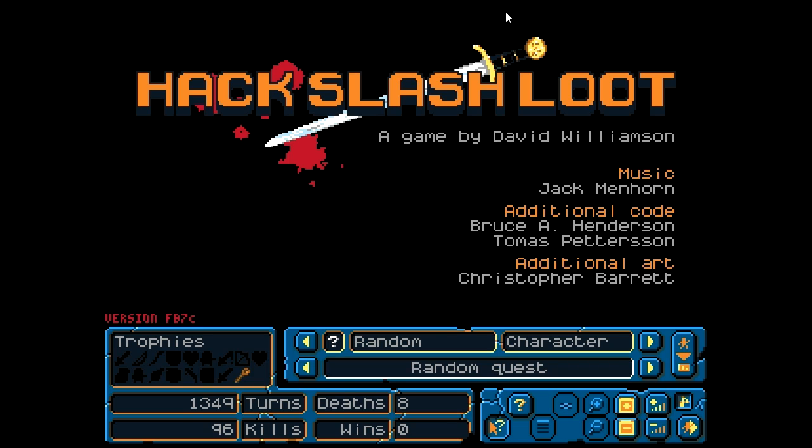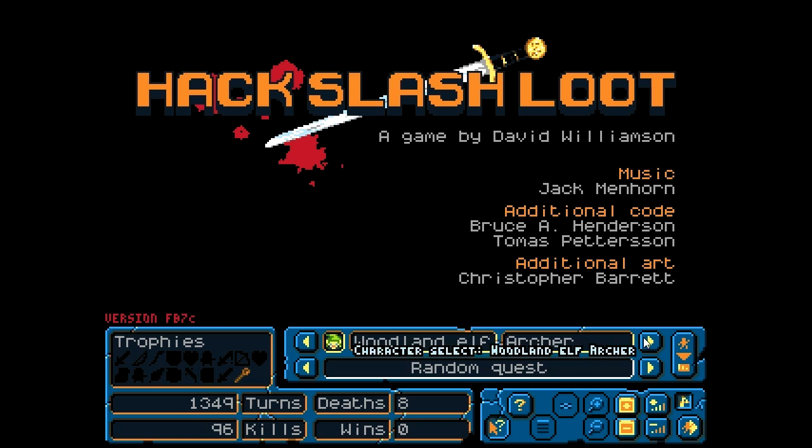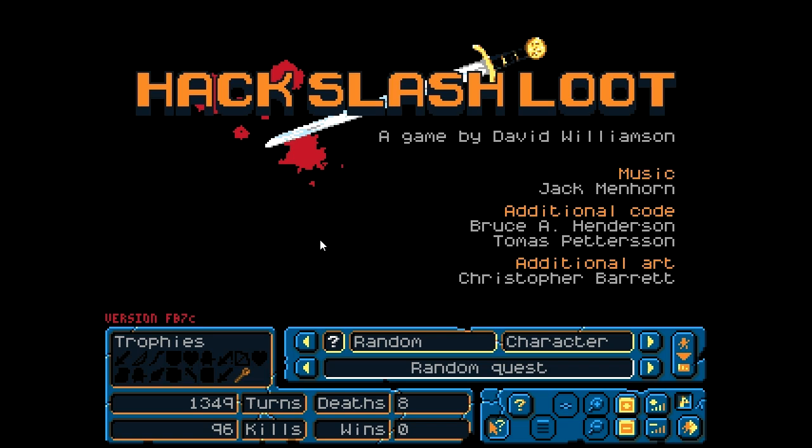Just before we even get started you have to take a look at the screen because there's a lot going on here. We'll ignore the credits at the top — it's cool that this is basically a game made by one dude. Down here you can see you can change your character. So we can be a woodland elf who is an archer, a human wizard, or a human Saracen — I have no idea what that means. Or we could pick a random character. There are apparently 32 characters you can unlock; I only have three right now because I just got started about a half hour ago.